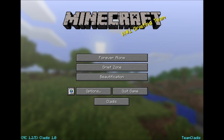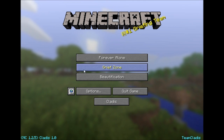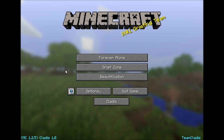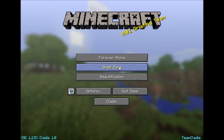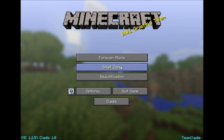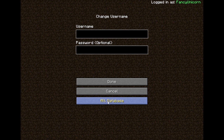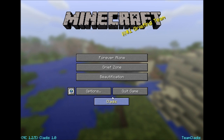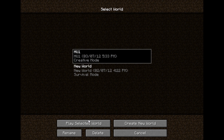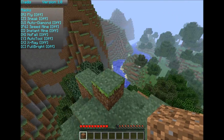Hey guys, Fancy Unicorn here from Team Cladis. Today I'll be showing you our beta of our client. So here's our main menu: forever alone single player, grief zone multiplayer. We have a username with alt database right here so you can get all your alts. Beautification is just texture packs. So let's hop on in and I'll show you our client.